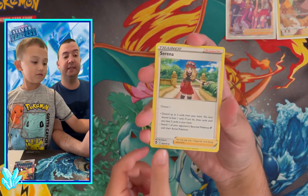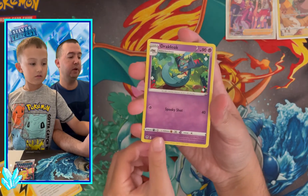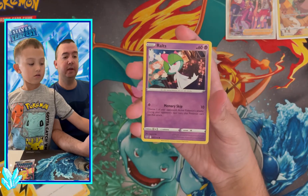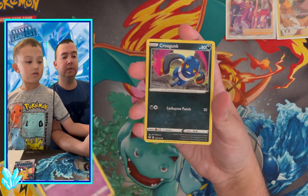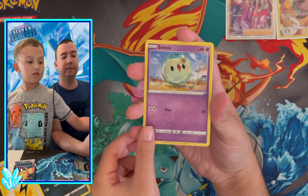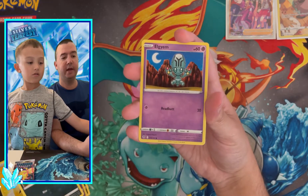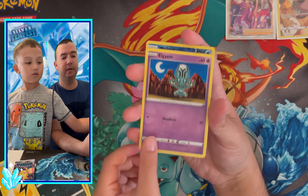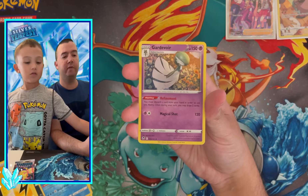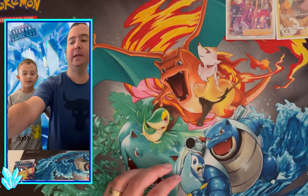Serena! That is the best full art trainer you can get in this set — Serena is a very popular character from the anime series. Pack six also has Ralts, Croagunk, Solosis, Zubat, Elgyem, reverse holo Wailord, and the rare is a Gardevoir non-holographic rare. Two packs remaining, Little C.